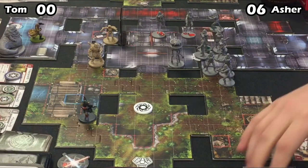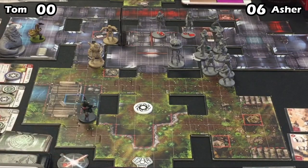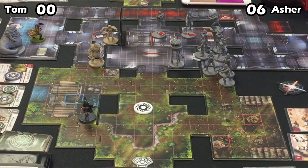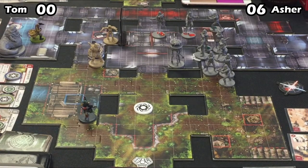Tom decided to leave the barracks uncontested and let Asher take the six points. But notice he's got Shyla positioned right up against the door — she could open the door with an action, use her Responsiveness to get one movement point, move into the barracks, and then whip a figure over for an attack. I like this conservative play. It feels bad to give up six points, but if you just let Asher bum-rush in through an open door it's going to be even worse for Tom. Also, those Stormtroopers do give up victory points when you kill them — they're not like units that only give up two points.